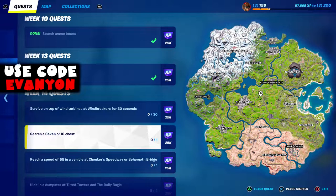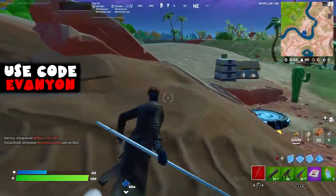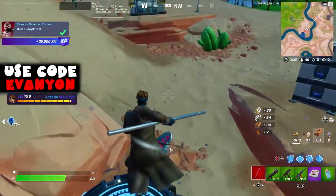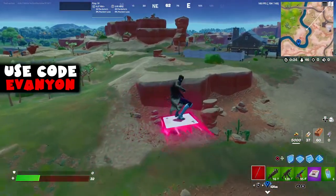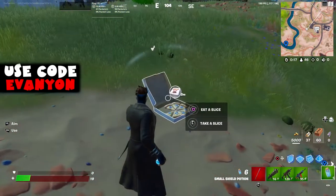Next, search an IO chest. I did this at a Drill Team location — every Drill Team location has two IO chests, so that's a pretty easy way to get them. You can also find IO chests in any of the vaults, or some loose in other locations, but the Drill Team location is the best because you know exactly where they are.